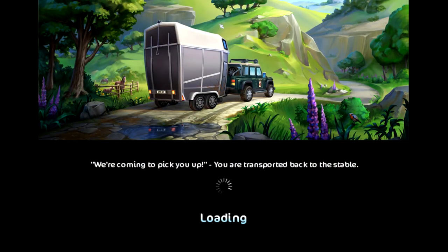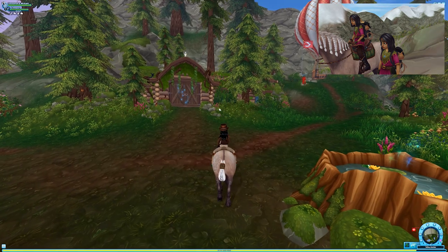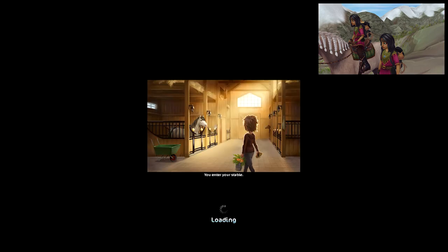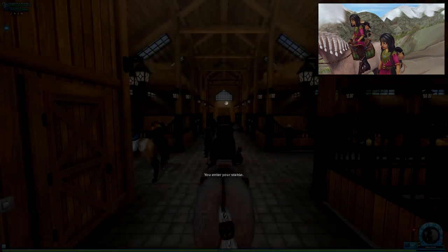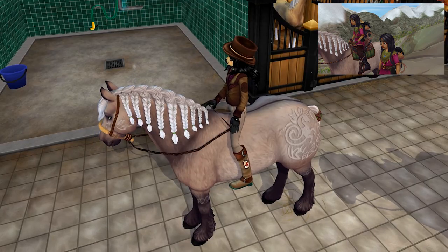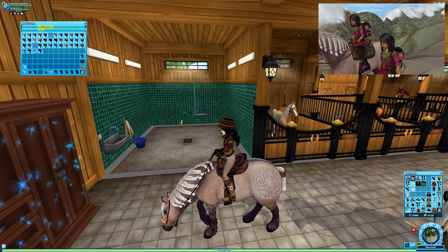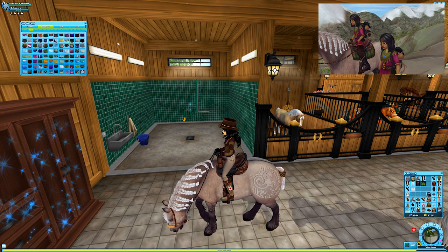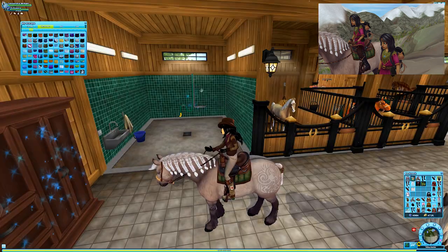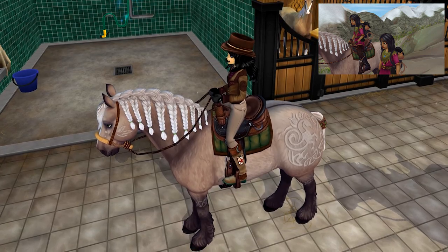We actually own a lot of this stuff. I feel like one of the only things we don't really have is the dress, unless I'm missing something - and you can get that dress in the game. I'm not really sure what I'm gonna do instead for that dress. My home stable is an absolute mess. We have this saddle here - absolutely amazing start - and we have that saddle blanket, it's right here.